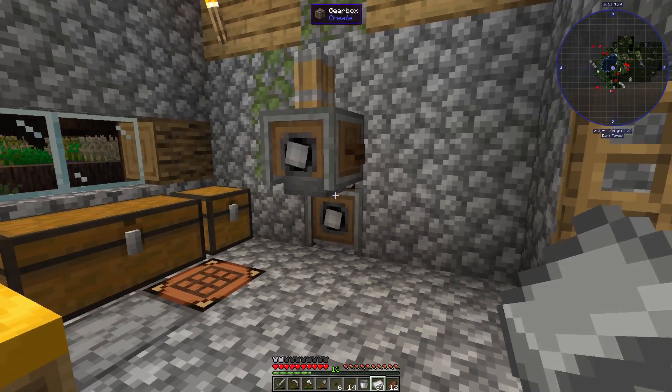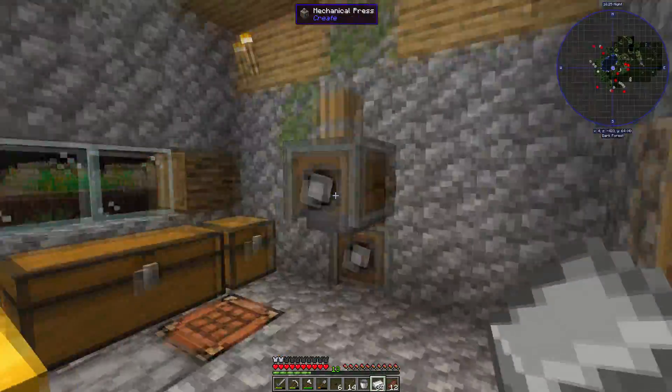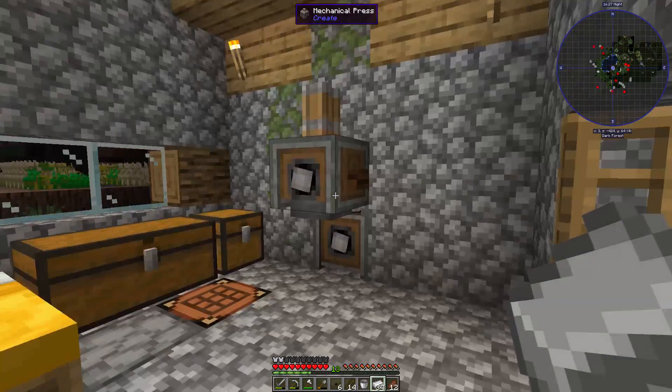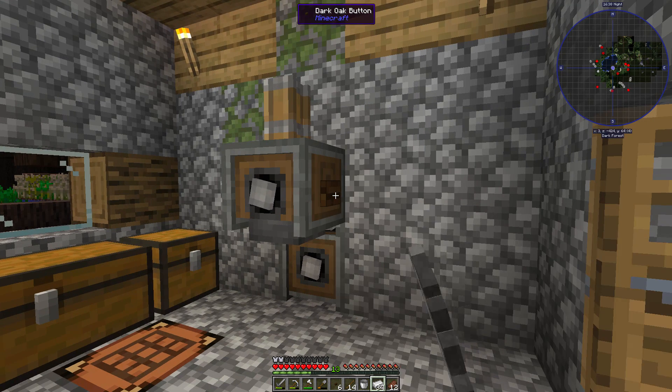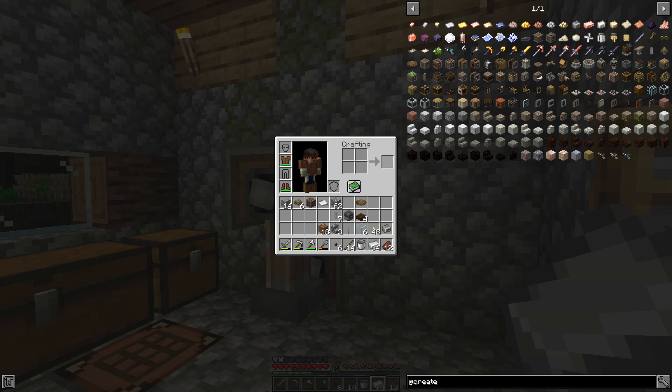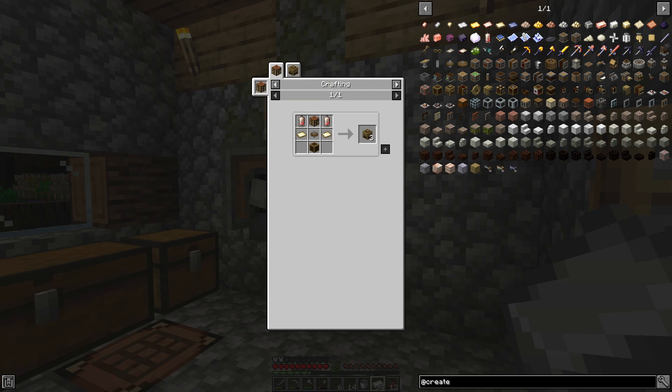We'll probably want to either expand upon this house or move this stuff, since if we're going to have a bunch of rotational things working and being translated all over the area we're going to need some room. But I'm actually pretty happy with this - we got one thing working and now we are one step closer to getting the crushing wheel. That means we need to make the mechanical crafter, which requires a couple of different things including brass sheets and electron tubes - all stuff we will be working on getting next episode.